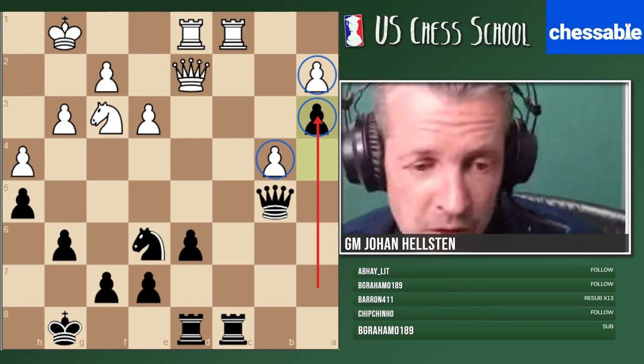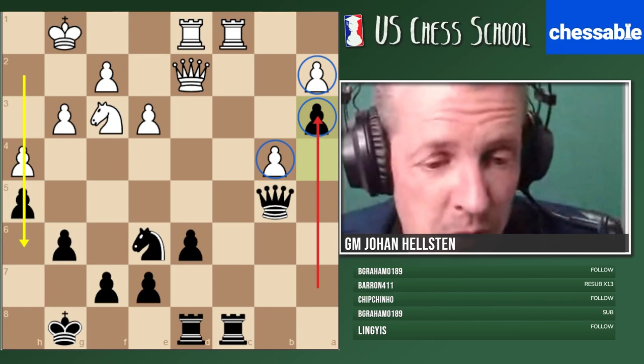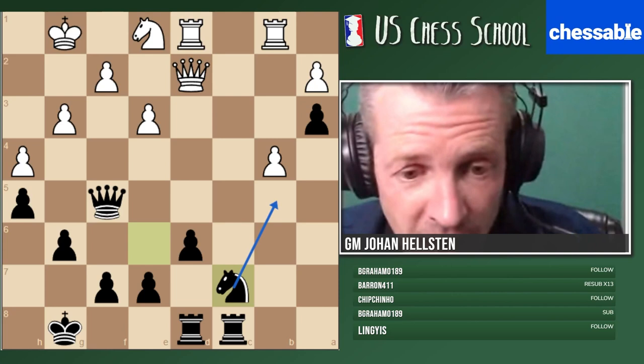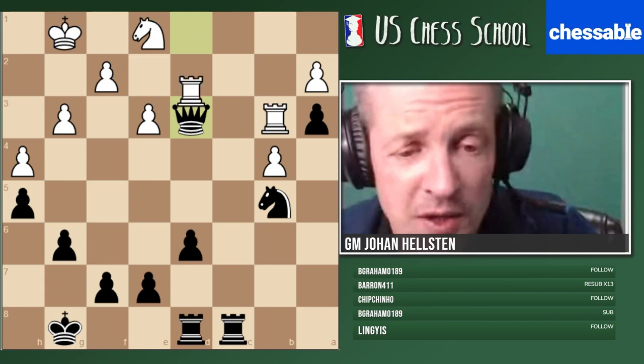A3 was played in the game — a very nice move. The engines will tell you this is equal, but for humans this is already very nice for black. They have two weaknesses to target. Pawn play, minority attacks, passed pawns — all the themes we've been discussing come together here.